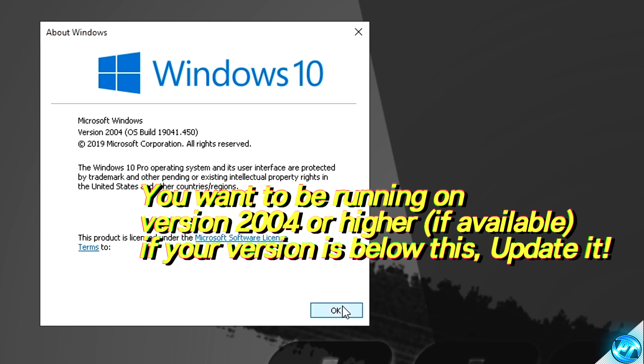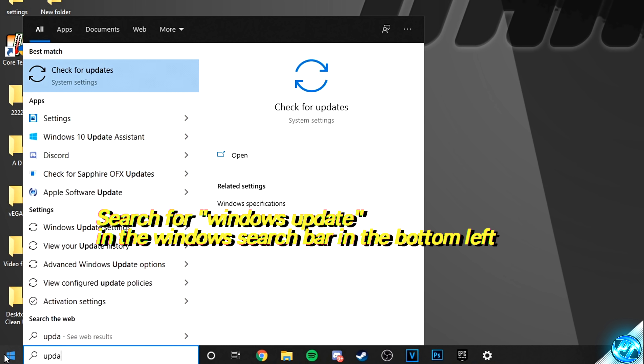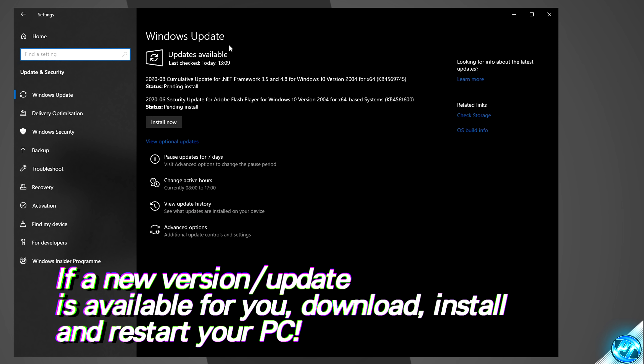To update, it's very simple and easy to do. Press OK, navigate to the bottom left-hand side, type in 'updates', and go to the Check for Updates tab. Windows will then refresh and find any available updates. If there are no updates available, click the refresh button. If you're running on an older version of Windows, you should have the update for version 2004 available. This can take around 10 to 30 minutes, but it is definitely worthwhile to ensure you get the best FPS.